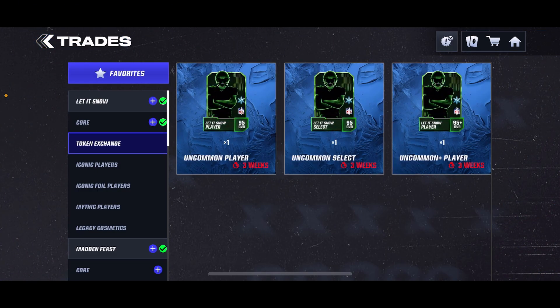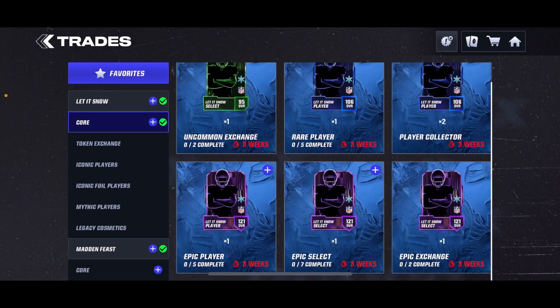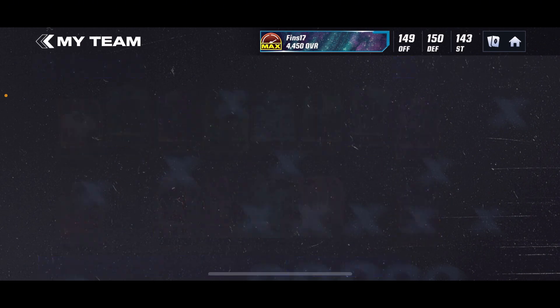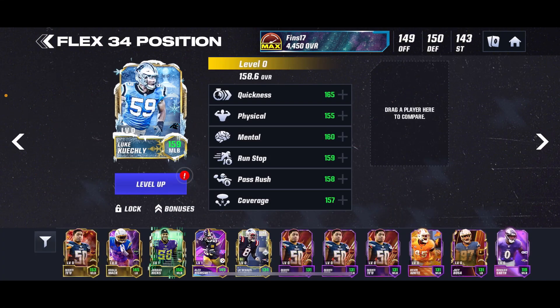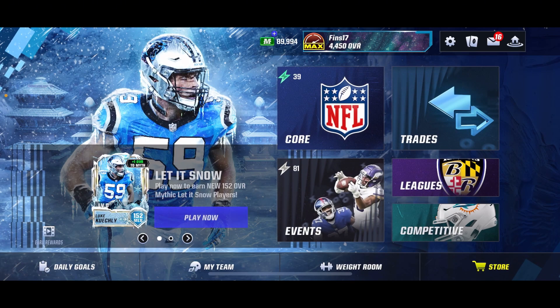And then you're going to want to do this one right here instead of the Uncommon Plus Player, in my opinion, and then do the Player Collector as many times as you can, and just use those to get the Epic players that you need. The one time I actually went for a Mythic was Ray Lewis, as you guys can see right here, and I did this exact thing and it worked out for me. I'm probably just going to go for more random Iconics, but if you do want to get a Mythic, definitely make sure to go ahead and do that.